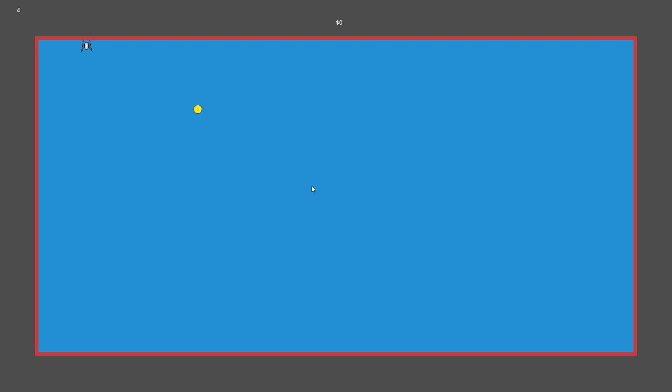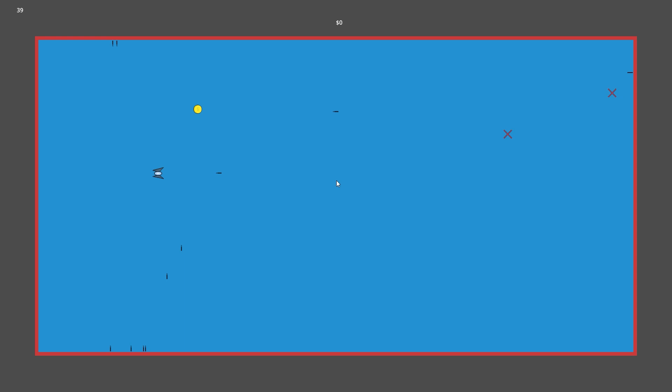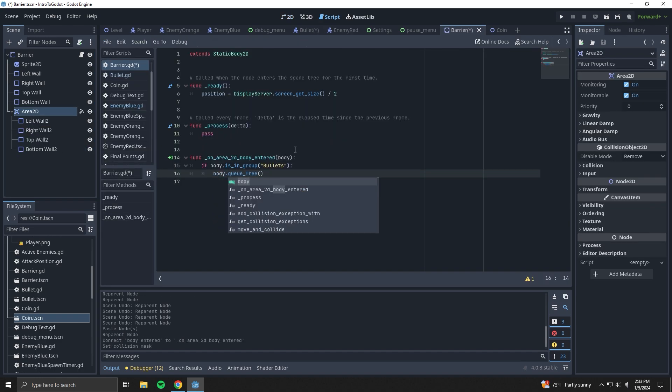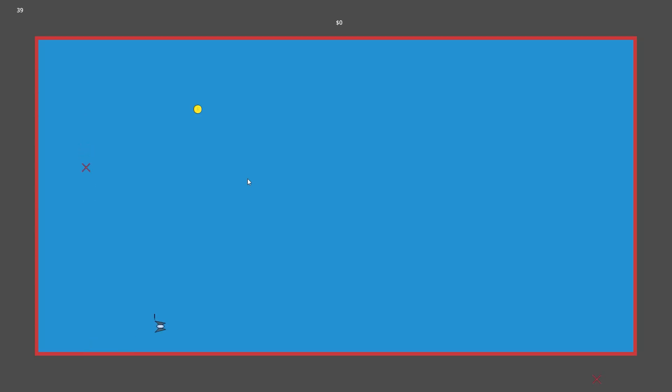Next, I want the bullets to disappear when they hit the barrier, so let me turn on collision. We probably need a QueueFree in there somewhere. I created an Area2D and did just that for when an object from the bullet group enters. And it works — but it seems like the bullet goes past the barrier a little, and I don't know why. If you think you might know, feel free to leave a comment.